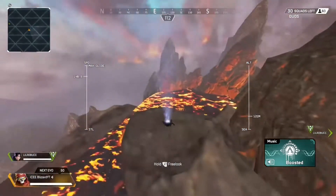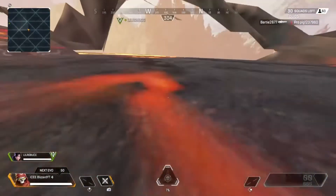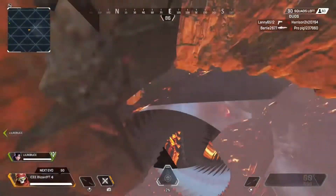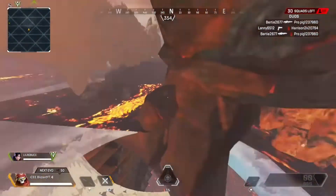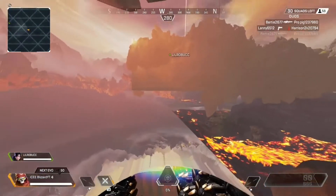I'd say use Revenant and Wraith — they're the best to just not take much damage from the storm, or the ring, whatever you want to call it. And that's all you need to do.